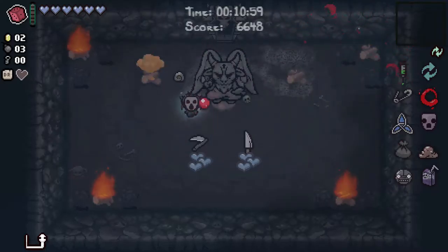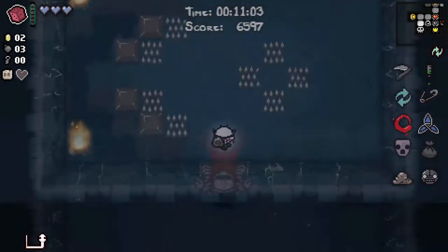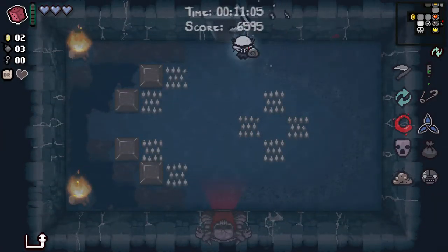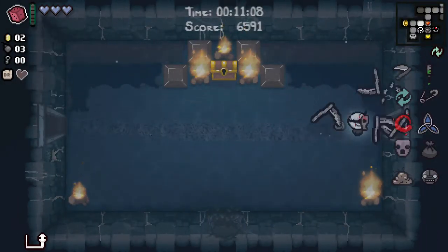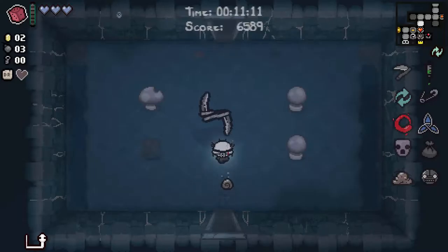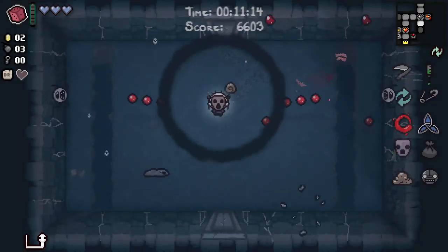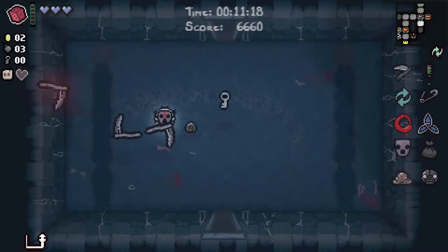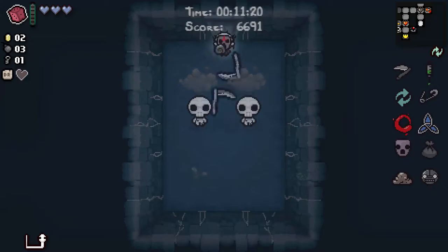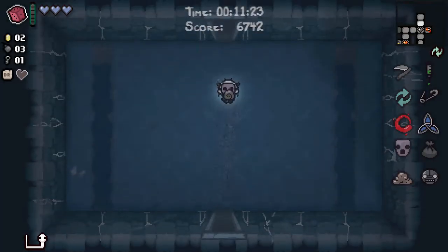I think I will take Death's Touch and leave Mom's Knife. Mom's Knife is usually a disadvantage for me, as you all well know. Death's Touch is always an amazing advantage. I think whilst I'm using the controller, putting myself at the disadvantage that Mom's Knife represents for me personally — it is a great item, don't get me wrong — but we couldn't take it anyway as we didn't have enough HP. Therefore, given the choice of the two, Death's Touch is definitely the right answer.